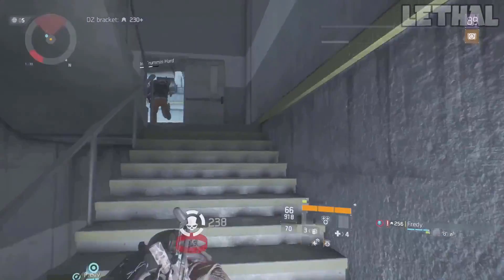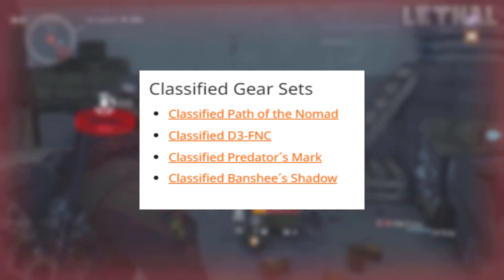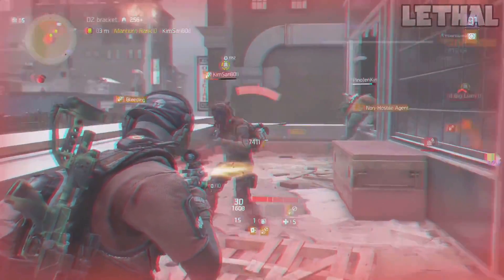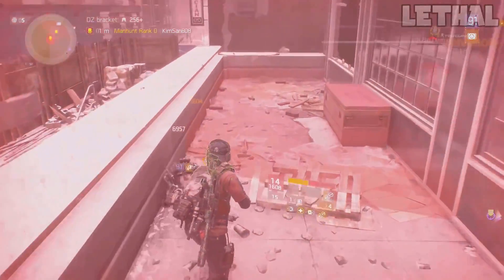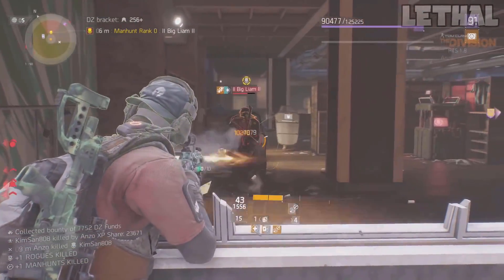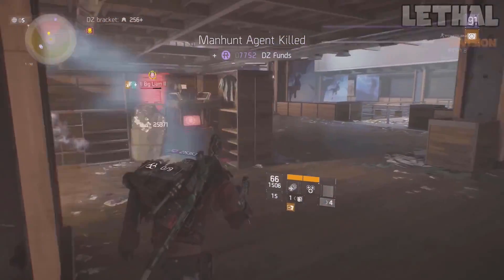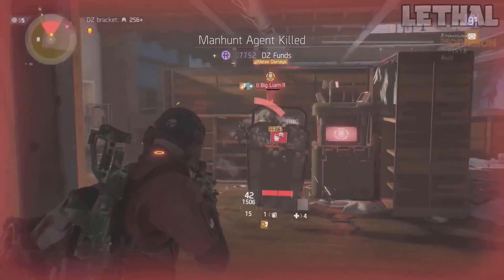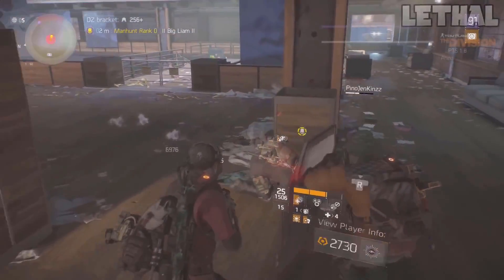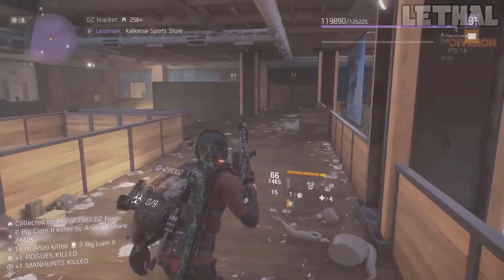Starting off first, for the gear sets, what you can get from this global event is Classified Nomad, Classified D3-FNC, Classified Predator's Mark, and Classified Banshee. In my opinion, this is one of the best global events for gear, especially for PvP gear. Predator's Mark is insane in the Dark Zone and insane in Last Stand. Banshee is really good for damage, Nomad is really good for survivability, and then you also have Defense, which is really good for PvP and PvE. So if you're missing a good build or some gear pieces of these classified items, 100% get on and grind this global event.